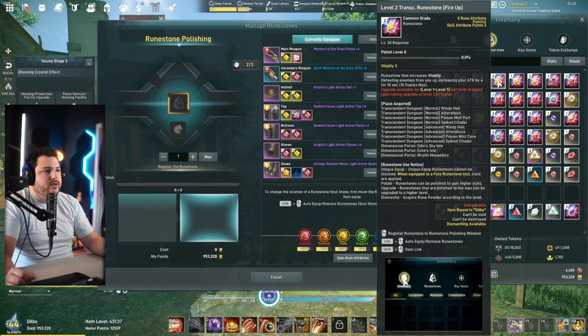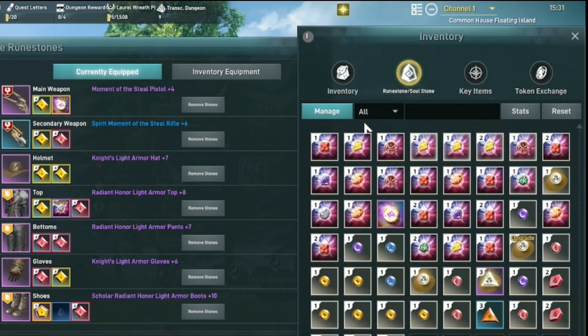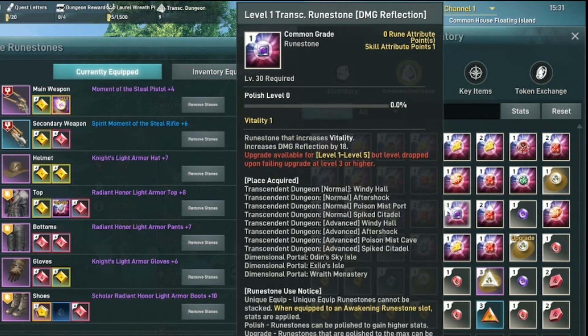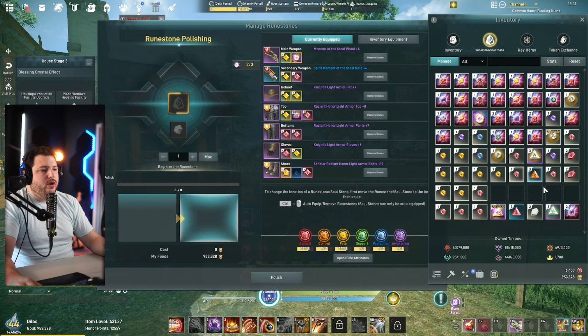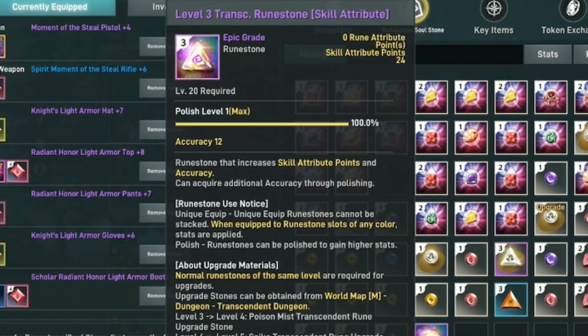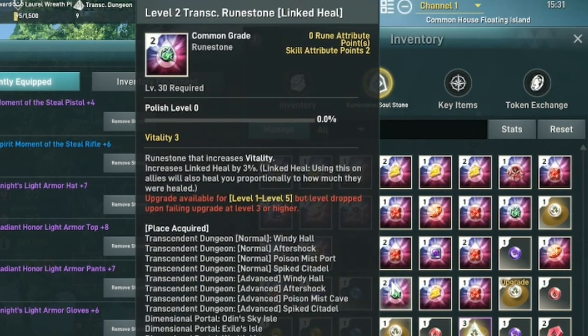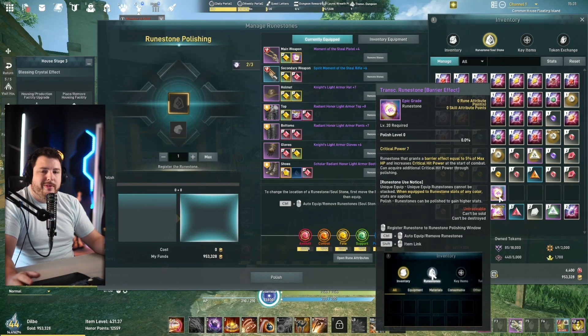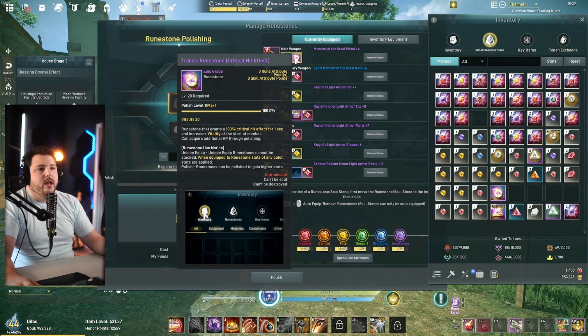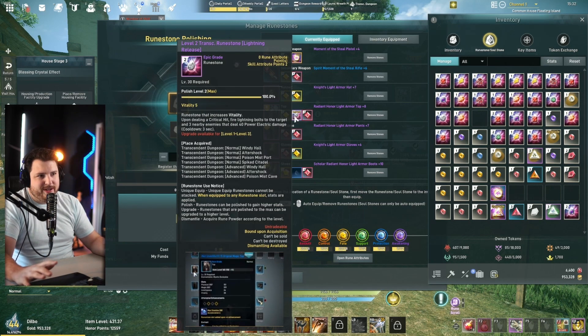You can tell the difference between transcendent rune stones based on their background. Some decrease threat, some are fire buffs, some are healing buffs — they allow diversity in your build. There are also skill point transcendent rune stones; one I have gives 24 attribute points. Some of these I got from quests, and there are various subtypes of transcendent rune stones that provide different kinds of effects.